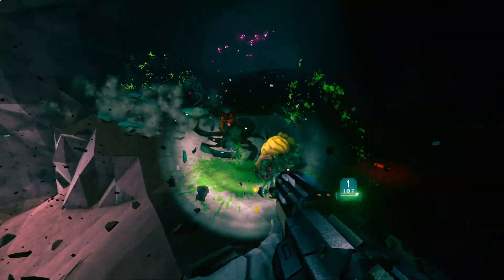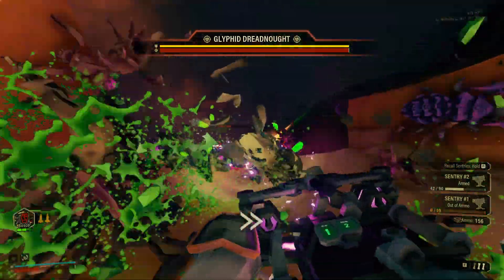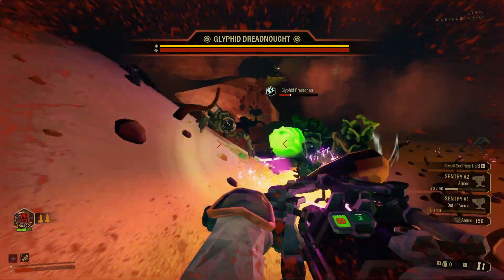Number 2: full auto at close range. Number 3: take dash to reposition. You should always be taking dash regardless, but it's even more important on cycle overload.